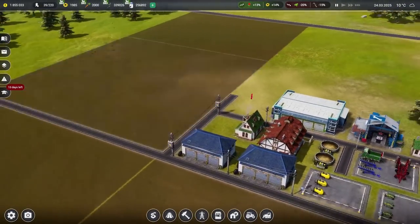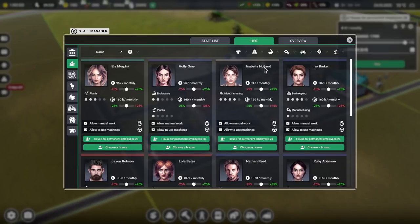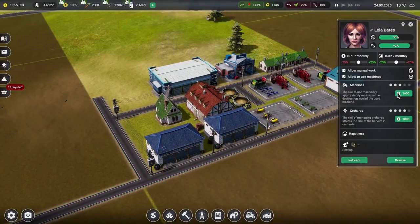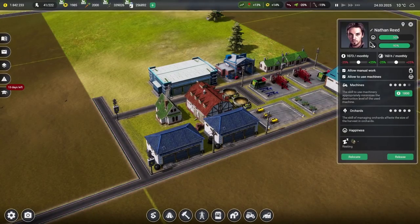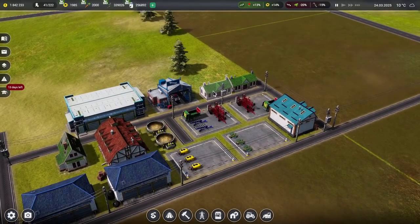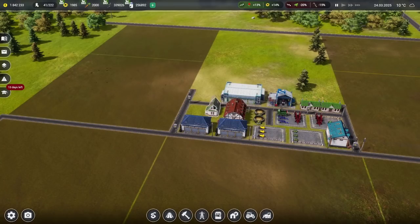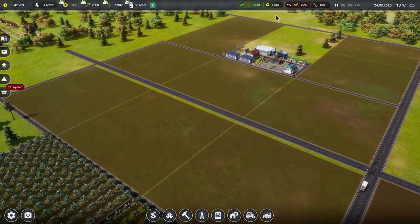Now we need to get some actual people over here. Let's hire somebody good at working with trees — orchards and machines. Lola Bates and Nathan Reed are completely perfect. Come in and be good at machines and orchards. We also have seasonal workers. Now we need to determine what we want to do with the fields, because we have got a lot of fields to set up.